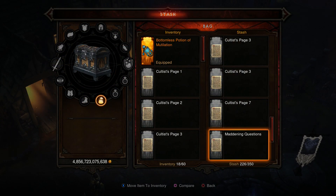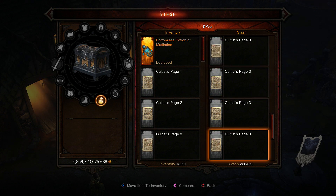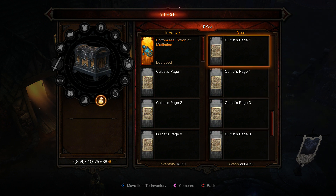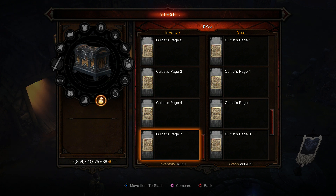As you can see, I've been trying to find all the pages. I have several duplicates — three page ones, three page threes, and a page seven — and I will likely collect many more duplicates along the way to getting all seven of these pages to complete my set.